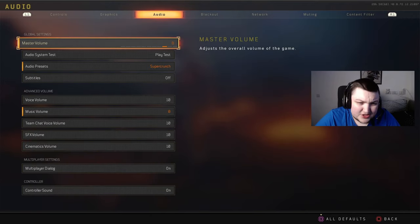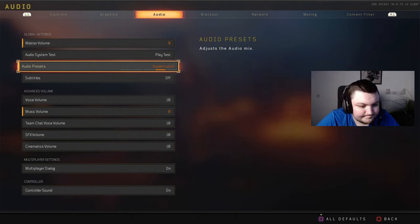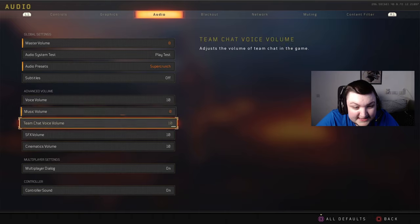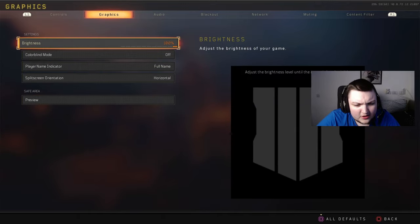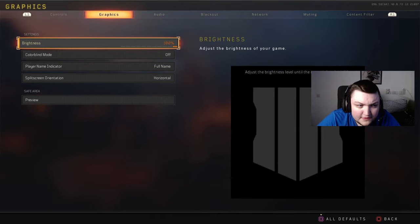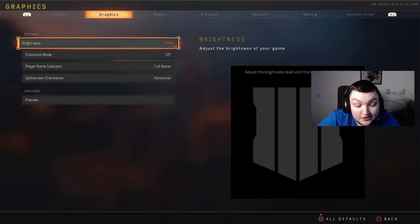For ladder mounting I always do backwards, so if you walk off a ledge backwards you instantly grab the ladder. Master volume I play on eight — tens are really loud. I use the super crunch audio preset because it's the loudest preset available. For advanced volume controls I have everything set to 10 except music volume, which I turn right down because it drowns out footsteps. For brightness I always run 100% — I've done that in Black Ops 1, 2, 3, and 4.